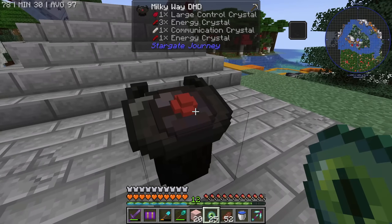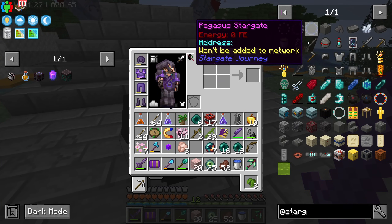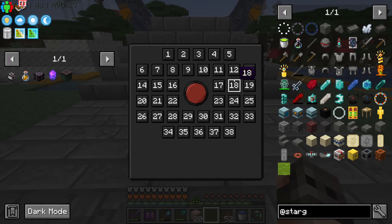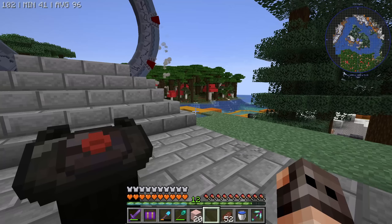Is that a stargate? That is a stargate! How the hell did I miss this mod? You have to find the DHDs and you cannot make the gate itself — you need to have the codes. I don't know, we just press random buttons, just dial something. We're just going to mark it on the map.